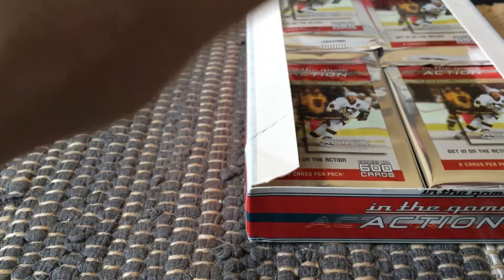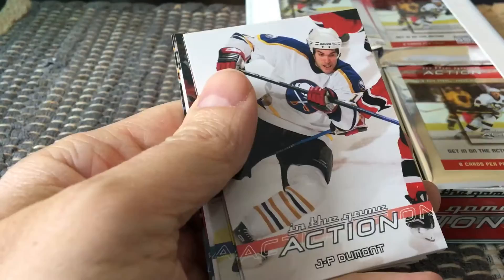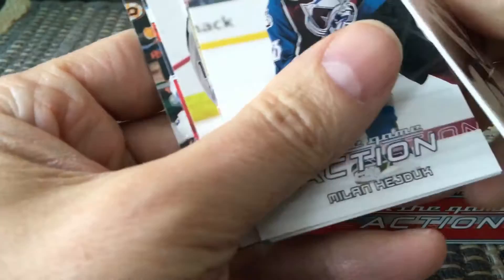What we're trying to do is build the set of 600 cards, but we're also looking for ruby game-used jerseys, bronze game-used jerseys, quad teammates, and sapphire game-used jerseys. There are all kinds of potential inserts. If you're very lucky and hit one of those, that's ideal. The cards are a little bit stuck but hopefully not too disastrous.